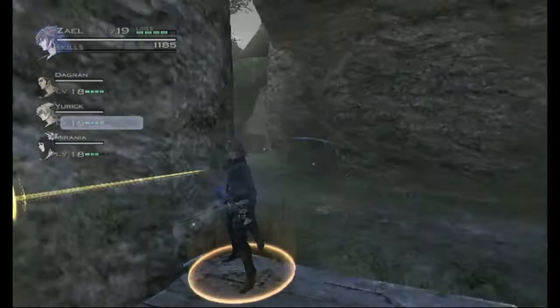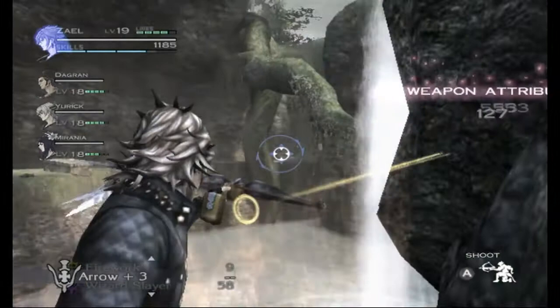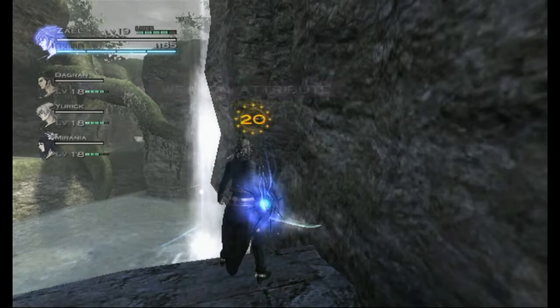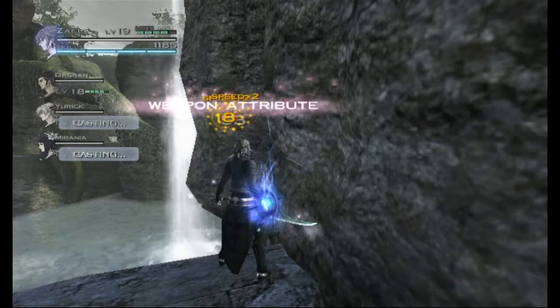Dagran, keep attacking. Yurik, keep doing what you're doing. Let's see if Mirania behaves weirdly or not. Apparently today she is pretty clever. But again, she will get stuck there, and Yurik as well. They will both do the same thing, and there's nothing you can do other than pray they'll wake up and go where Dagran is, or maybe change what commands they're doing — from Heal to Leaf or Flare to Reverse — and see if that changes their AI. I have not found a way to reliably do this yet.